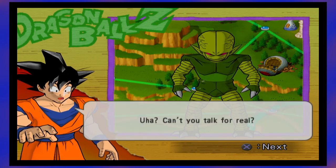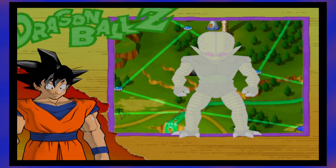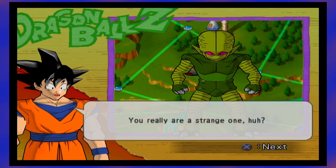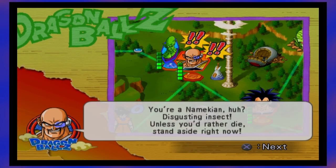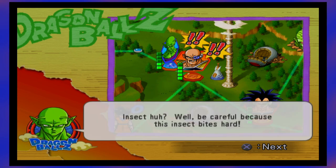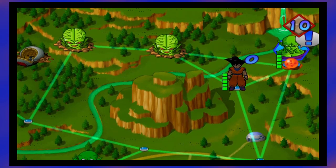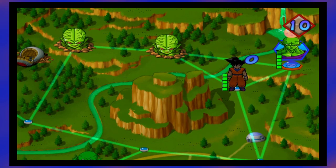Can't you talk for real? You really are a strange one, huh? You're a Namekian, huh? Disgusting insect! Unless you'd rather die, stand aside right now! Insect, huh? Well, be careful because this insect bites hard. But now that Nappa and Raditz are defeated and the Dragon Ball is secured, we can now move to the next story zone.